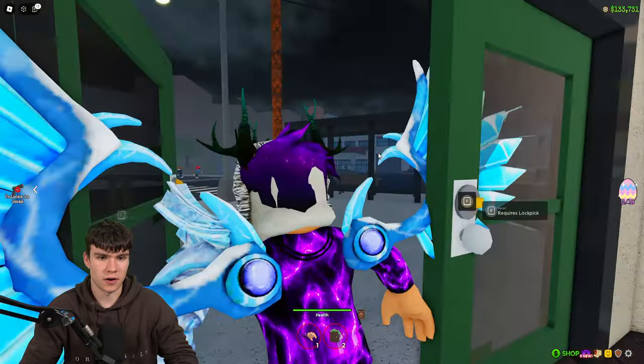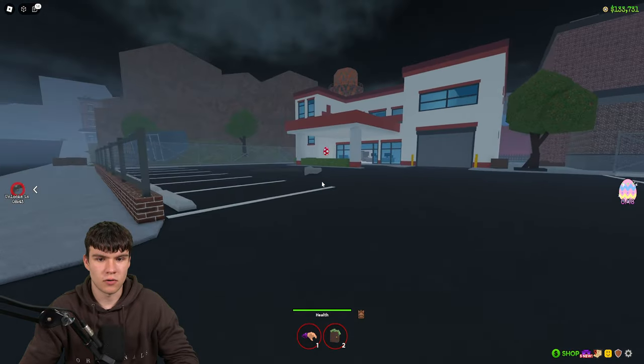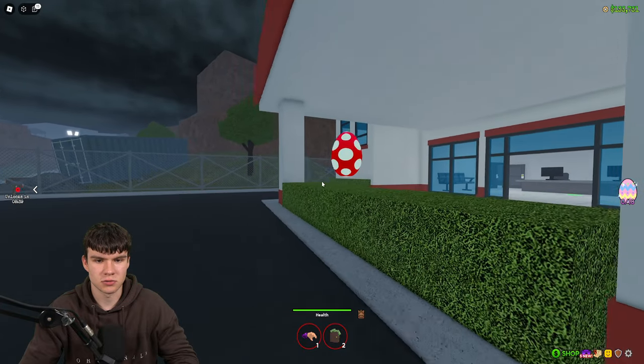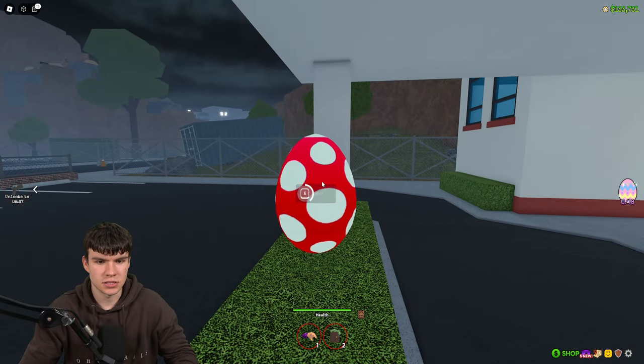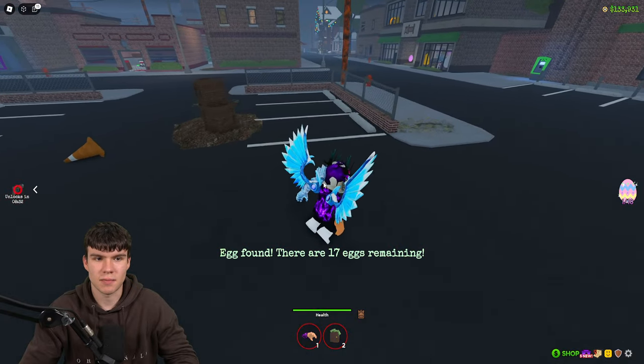So where can you find these? Well, essentially they're scattered around the map. The first one is going to be at the hospital right now. Follow me — all we're going to do is come to the hospital and claim this red spotted egg. Just hold down to claim it up, and there we go. We've went ahead and got that one. There are now 17 eggs remaining.